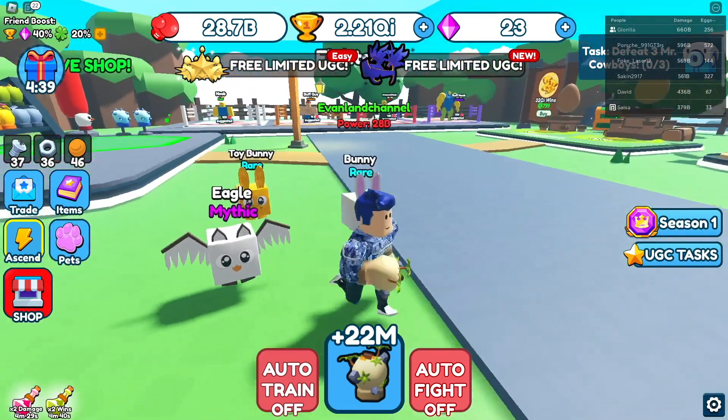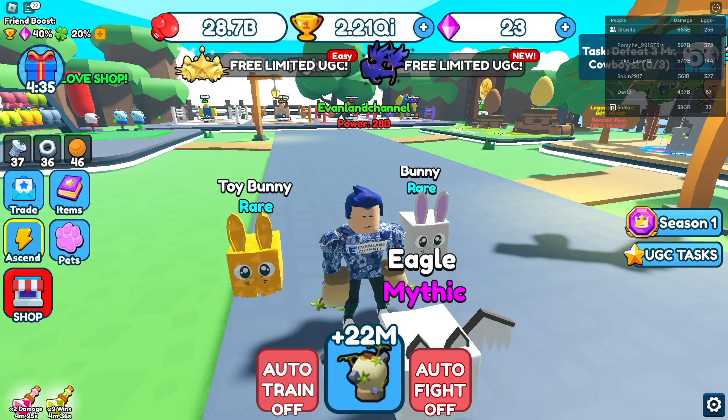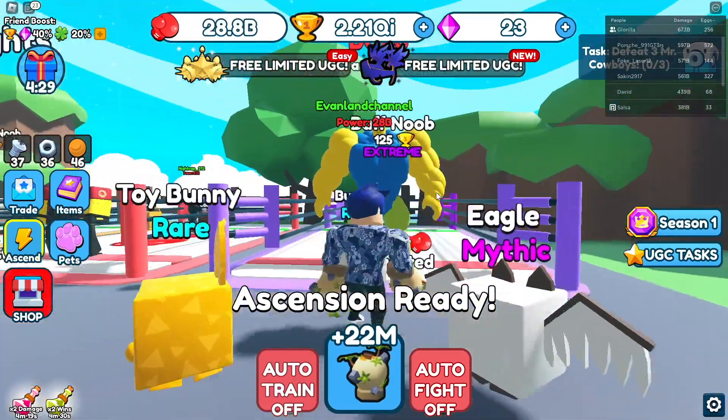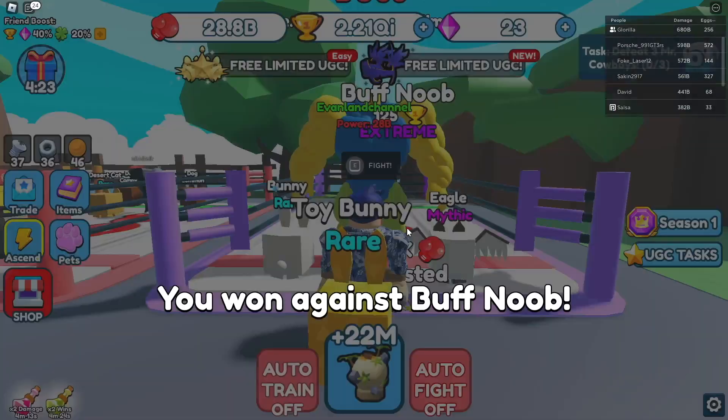To get this UGC, the first thing you're going to have to do is join this game called Punch Simulator — it will be linked in the description. After you join, you're going to want to grind a little bit until you're able to beat the very first boss called the Buff Noob. Defeat this boss because this is the first step to getting this UGC limited.